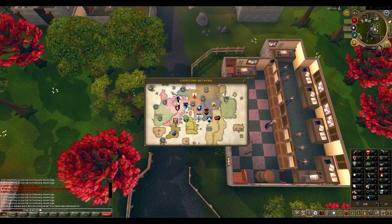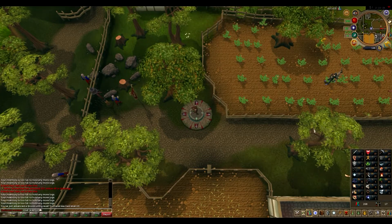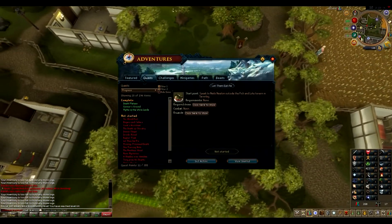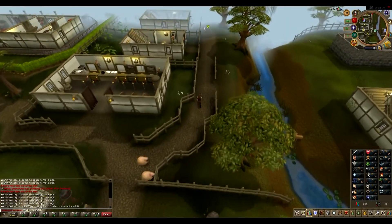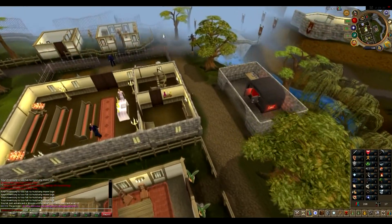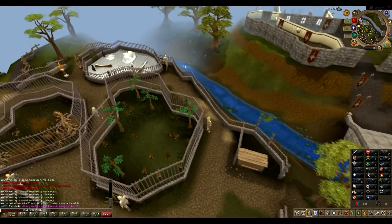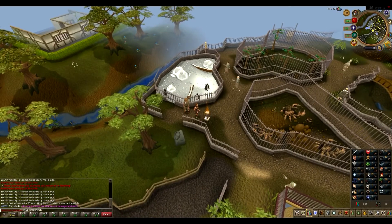What I plan to do now is get some range levels. As you can see, I have 23 range, 10 HP, and 14 magic. I did a few quests — let's see, I did these three quests — and used the lamps on range. Then I got the lamp from the cockroach quest, which was either 500 or 1000 experience, I don't remember. That took me to around 13.